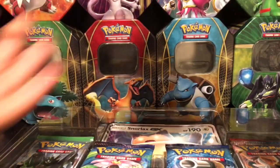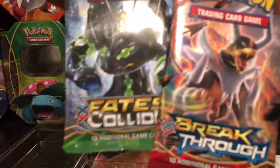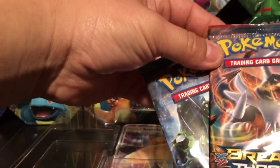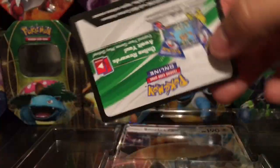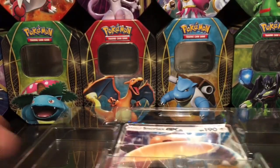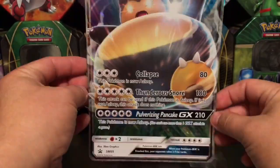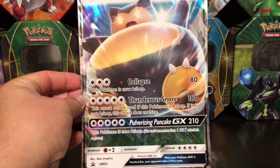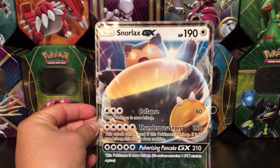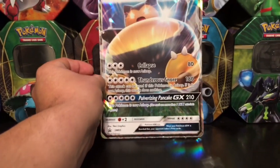We got two really beautiful promo cards out of there — we got two evolution packs, Breakpoint and Fates Collide. We have a TCG code card, and I'm gonna give this away on my Instagram so make sure you guys follow me there. And of course we have a very cool GX card.